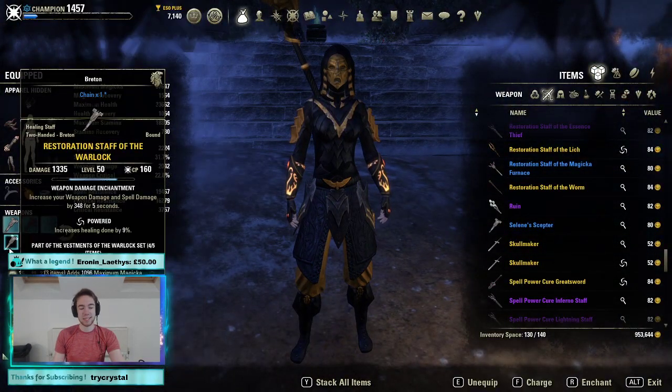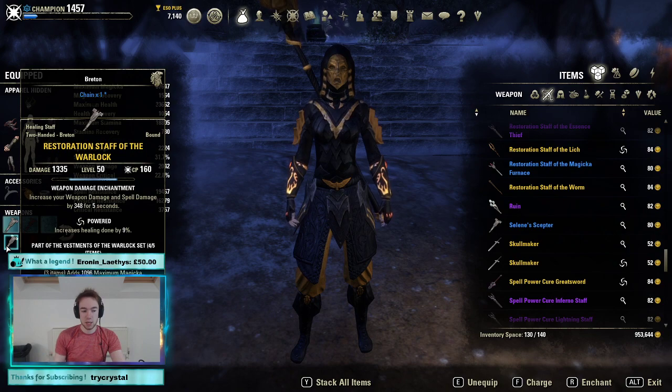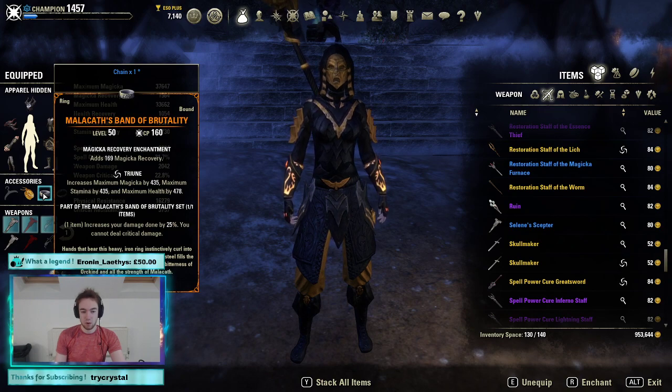This allows us to run 6 Warlock on the back bar, much like our Argonian, to keep 4 pieces on the front bar. The reason we go for 6 is that first we keep the 4-piece front bar, and secondly we can run the Malacath ring — undeniably the best in slot. If you can get it, you do get it.